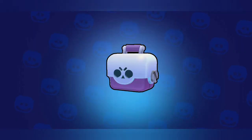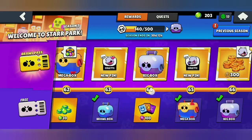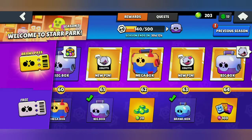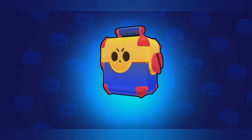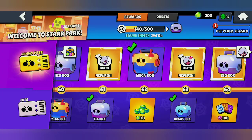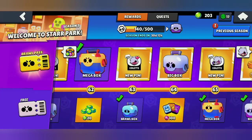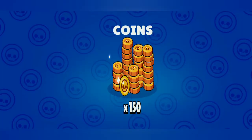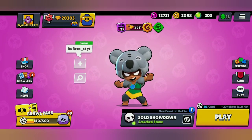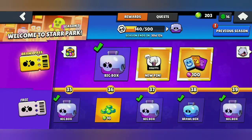From the big box at tier 60 — nothing, just coins. Now the last mega box from this whole brawl pass — nothing, just coins. And the large big box — nothing. So we did not get the newest brawler Amber or the legendary brawler Leon.